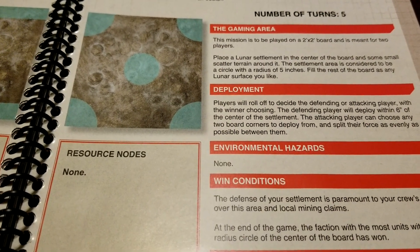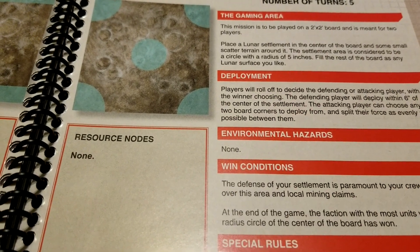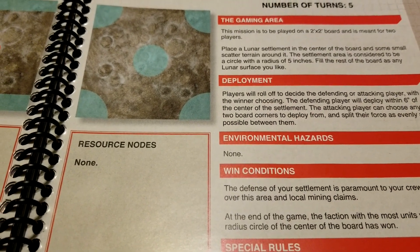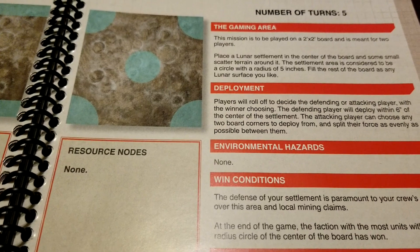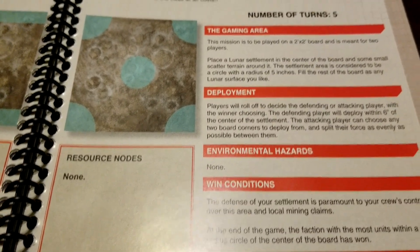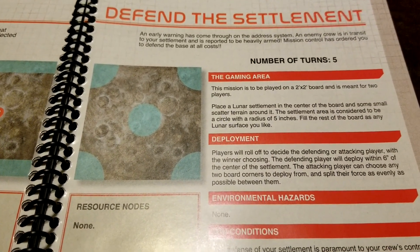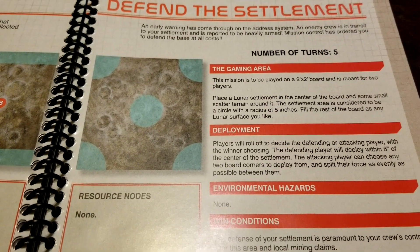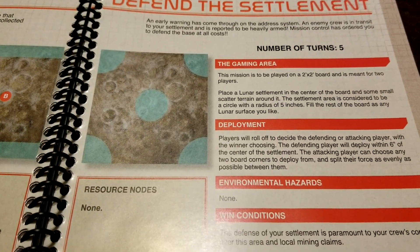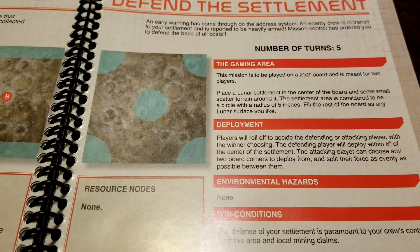I don't really see much reason for the defender to leave their area, but it depends on what's going on. It's a fun one, and for the first time here we've seen a scenario that doesn't focus on the mining aspect of the game. Let us know your thoughts on Defend the Settlement, how it's played out in your games, your gear choices and faction choices as attacker and defender. Be sure to comment, like, and subscribe, and we'll have more lunar content for you soon.